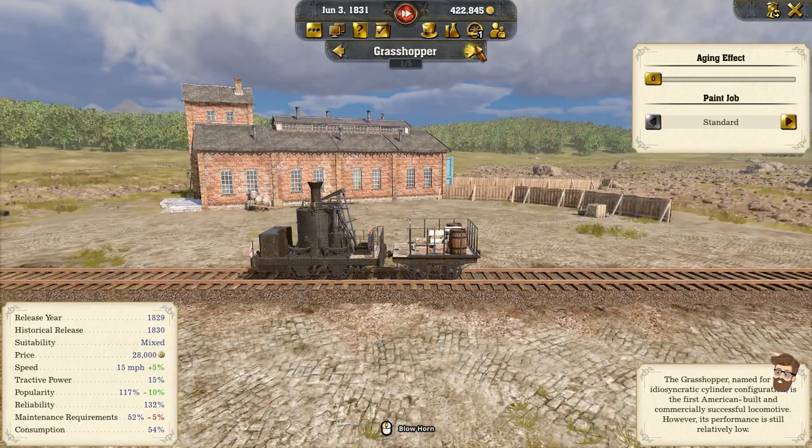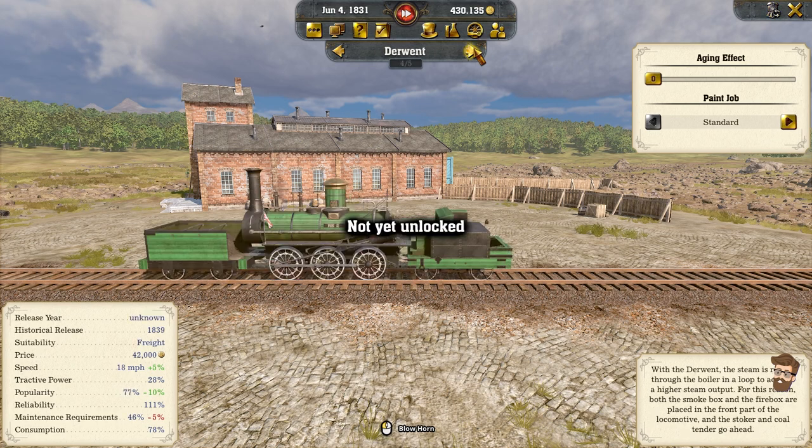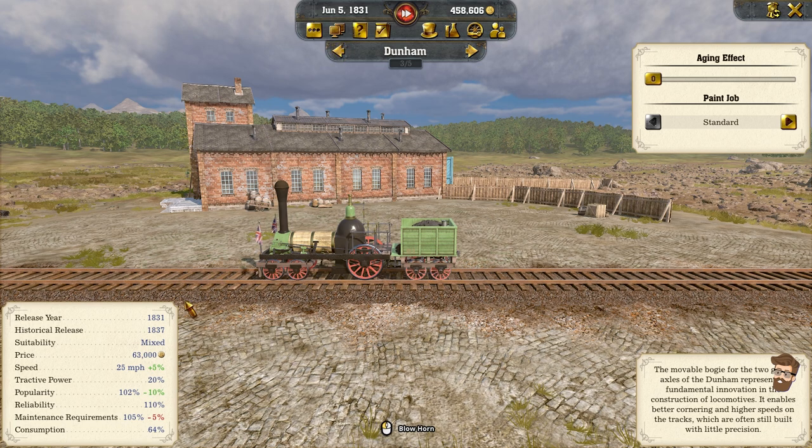Now if I go to my engine shed, I've got my Grasshopper, my John Bull, and here's the Dunham. Moveable bogey for the two guide axles — the Dunham represents a fundamental innovation in the construction of locomotives. It enables better cornering and higher speeds on the tracks, though they were often built with little precision. Here's the Derwent — not unlocked — and then we have the Firefly. The fact that I have the Dunham historically six years ahead of time is pretty impressive.